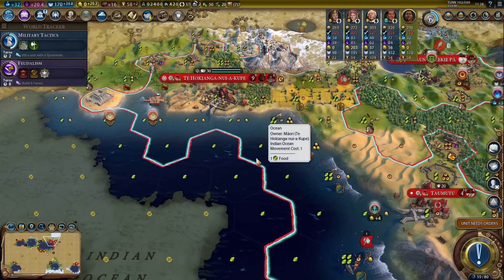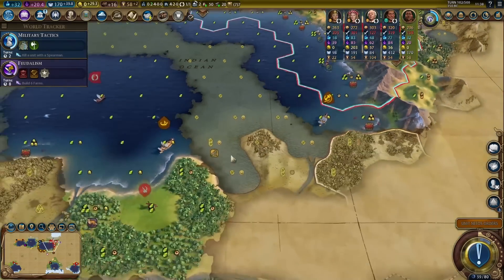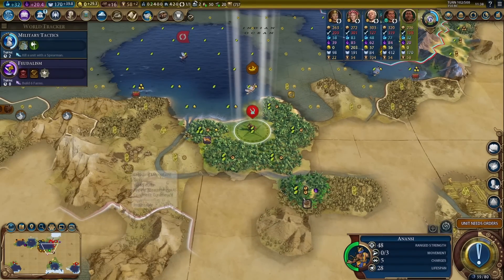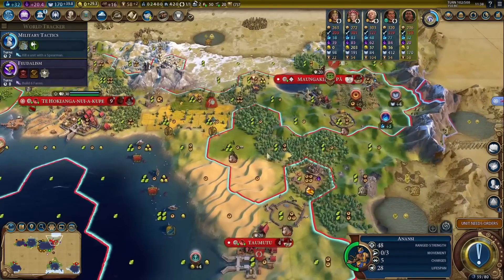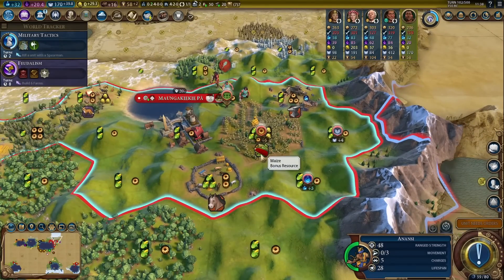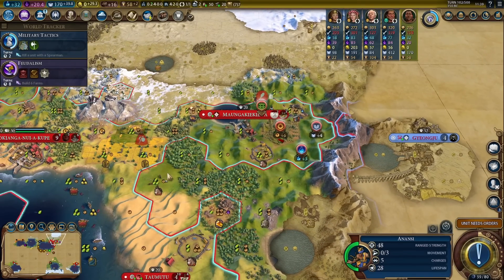Hey everyone, welcome back to some more Civilization 6 as Coupe. When we last left off, I started removing some resources with Anansi, and I can still go with my original plan for the Industrial Zone, because I can remove the resource with Anansi. So that's exactly what I'm going to do.